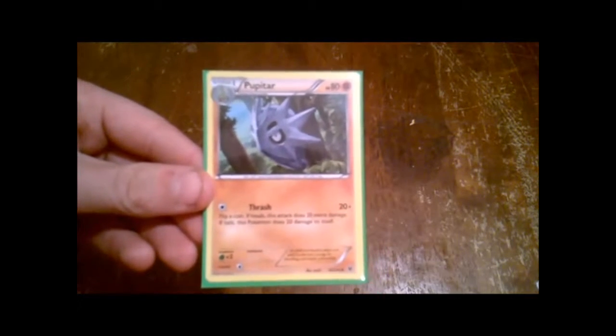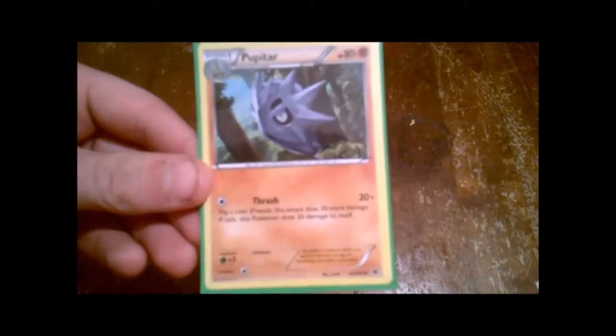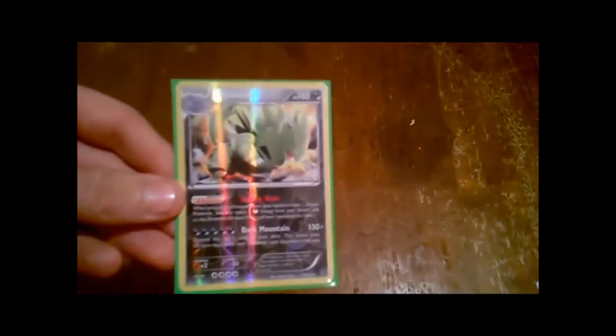Then we've got the stage one — this is Pupitar, the evolution of Larvitar, so that evolves into that. And then finally we've got the stage two. This is shiny — this is Tyranitar, the stage two, which evolves from the stage one Pokemon.